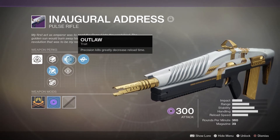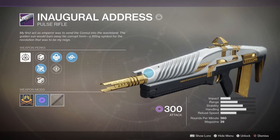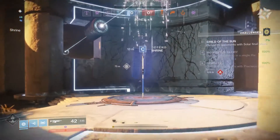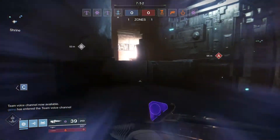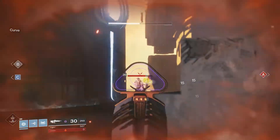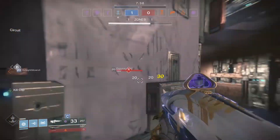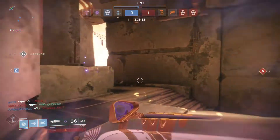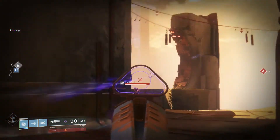Now that we've seen all the perks, let's get into the gameplay where I can show you just how this pulse rifle and its archetype truly performs in the Crucible. You can see me pull it out and test its stability and handling. That first kill is a great example of the typical kill time you'll see for the weapon — I hit 30 on headshots with Kill Clip active.